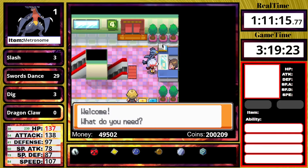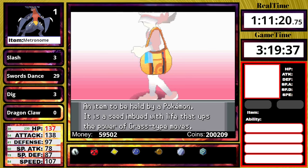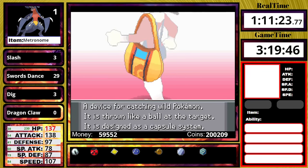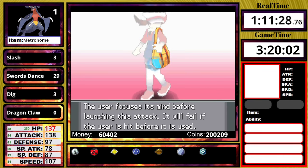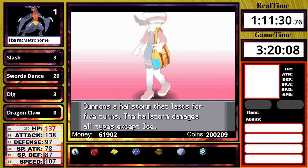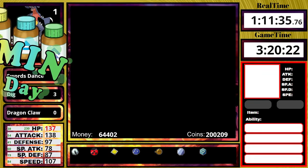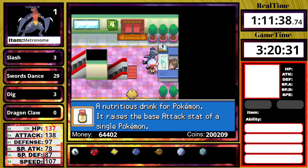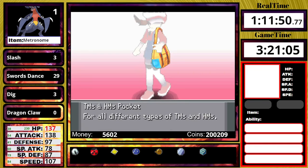At the Department Store, I get the TM for Return — which is why I play on a Sunday. I sell a bunch of valuable stuff to get more money, then buy vitamins. Today's vitamin loadout is 2 Carbos and 4 Protein. My attack is pretty much going to be the MVP stat of this whole run, and 102 speed still isn't the best, so I just buy a couple extra Carbos. That's pretty much all the vitamins I'll really need.